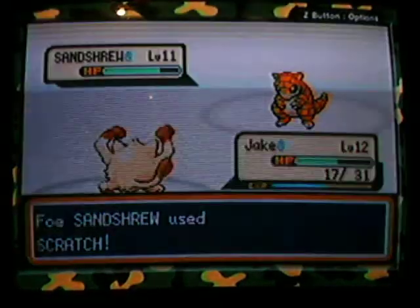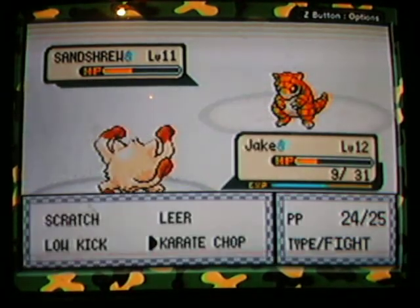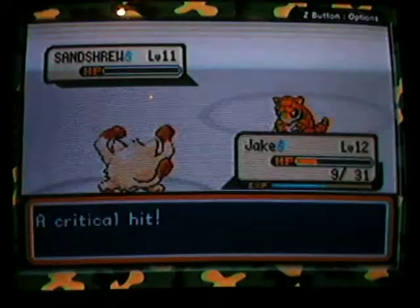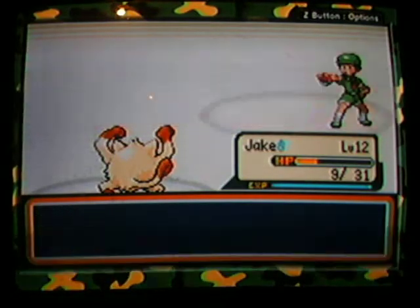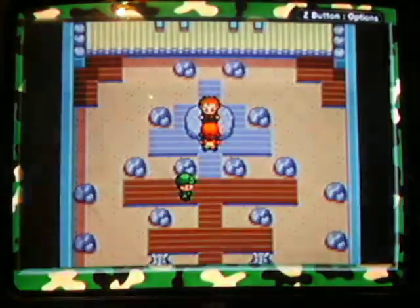I think I'm going to be able to take on Brock today. Let's go with Karate Chop. Let's go with Karate Chop again, hopefully to kill it - for the kill. Of course, Jake beats him. I would go back and heal but I do have a potion, so you know what, we're going to go for it. We're going to take on Brock. We have plenty of time left to beat Brock. Even if I lose I'll probably show it.